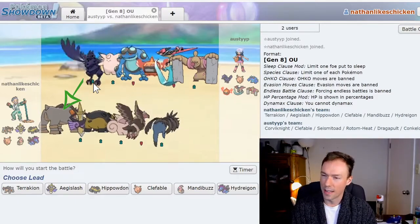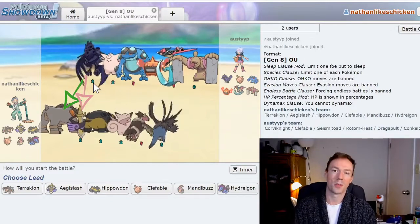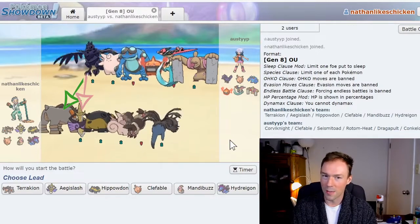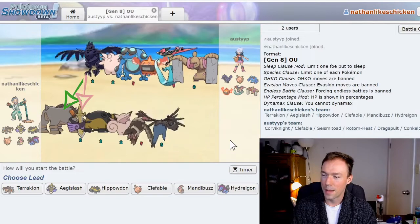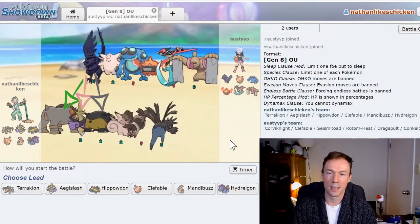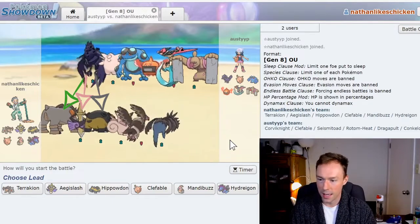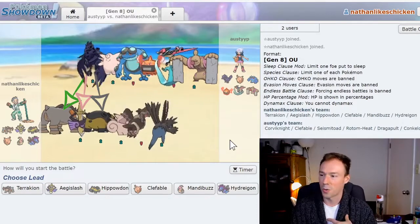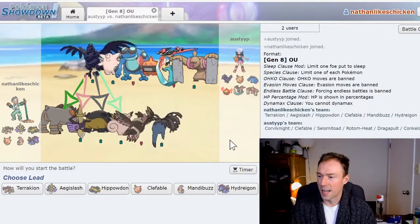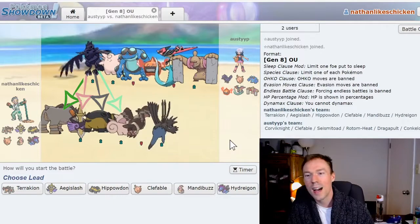Against my Aegislash, I'd say I have a slight advantage — it's Choice Band, so it should be able to 2HKO with Shadow Claw or Close Combat, and it can completely wall Corviknight's Iron Head or Body Press, though Brave Bird would do a good chunk. Corviknight can Roost off hits and PP stall me, so I'd like to whittle it down first, but I'm giving myself a slight advantage here. Versus my Hippowdon, I'm going to call that a draw — it can Defog my rocks and drain PP with its Pressure ability, but it can't do damage to me, and my Earthquake can't hit it either. My Clefable is also at a disadvantage since its only attacking move is Moonblast, though I can Wish Pass pretty freely against Corviknight unless it's running Iron Head.